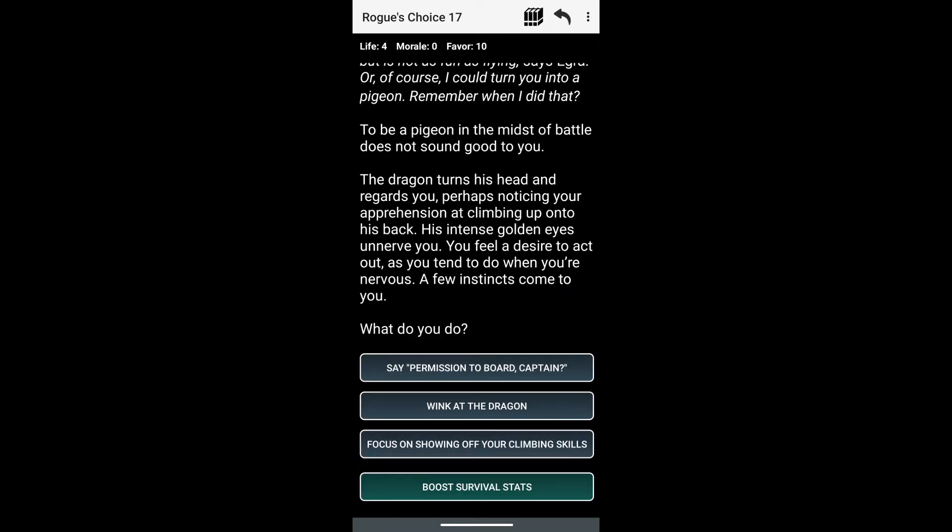This was the best choice: say 'permission to board, captain.' It does decrease morale by 1 but gives us 2 favor, which is useful in this chapter, so we are going to go with that.